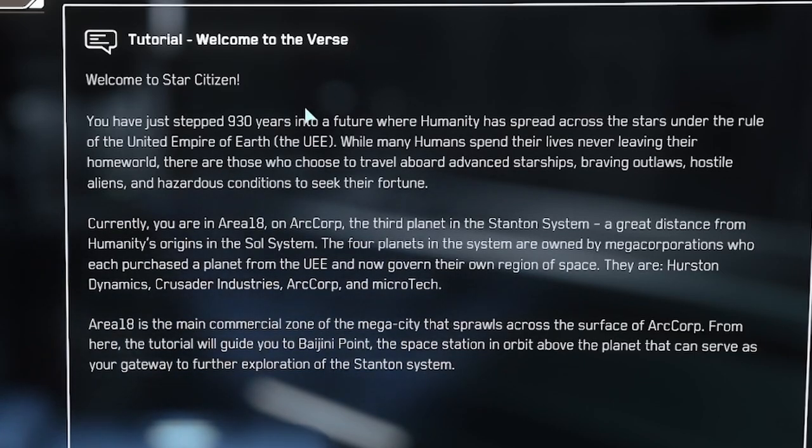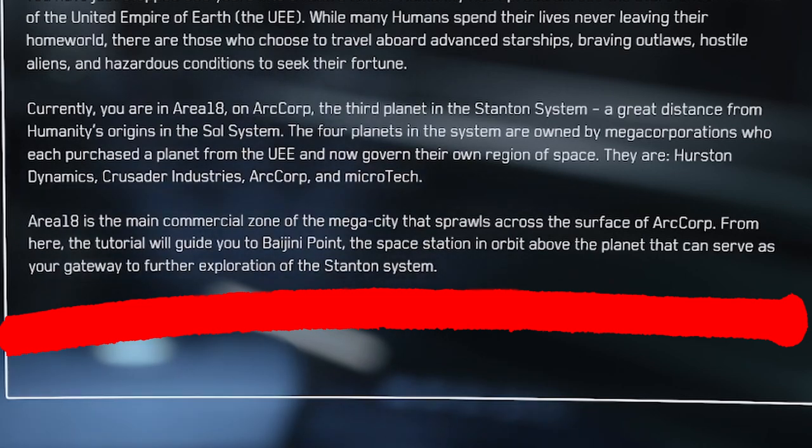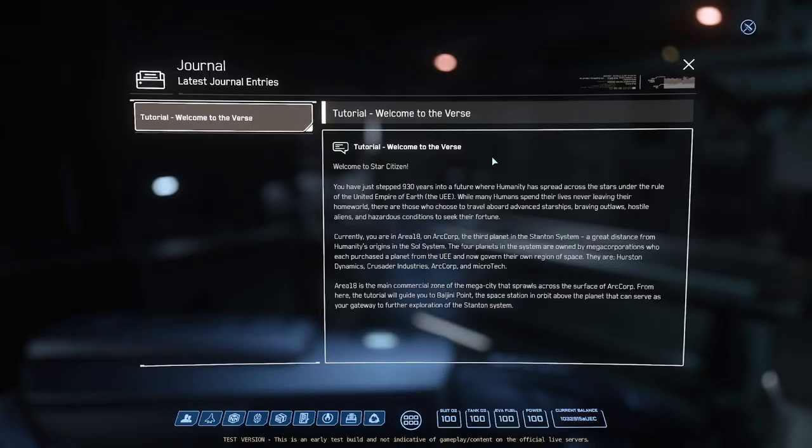Welcome to Star Citizen. You've just stepped 930 years into the future where humanity is spread across the stars. This is cool — it gives a little lore about why you're here. While many humans spend their lives never leaving their home world, there are those who choose to travel aboard advanced starships, braving outlaws, hostile aliens, and hazardous conditions to seek their fortune. The space station in orbit above the planet can serve as your gateway to further exploration of the Stanton system. I like this. As a regular player, I wouldn't hit F1 again because it hasn't told me to.